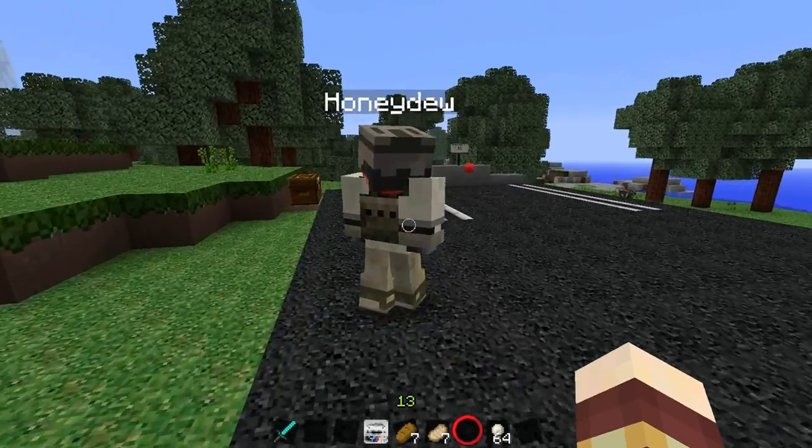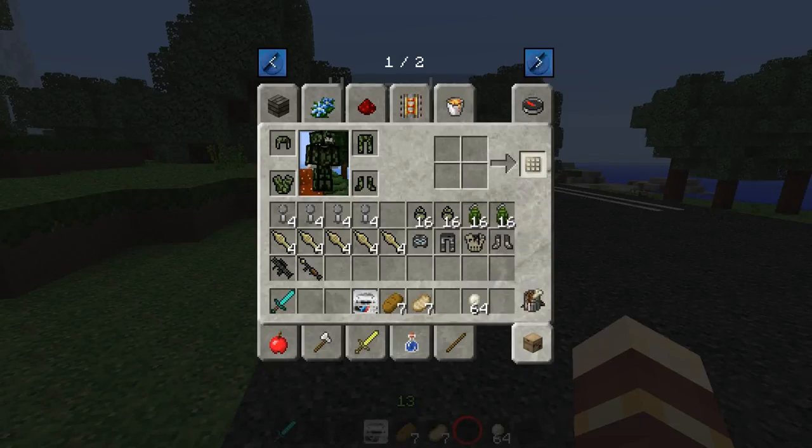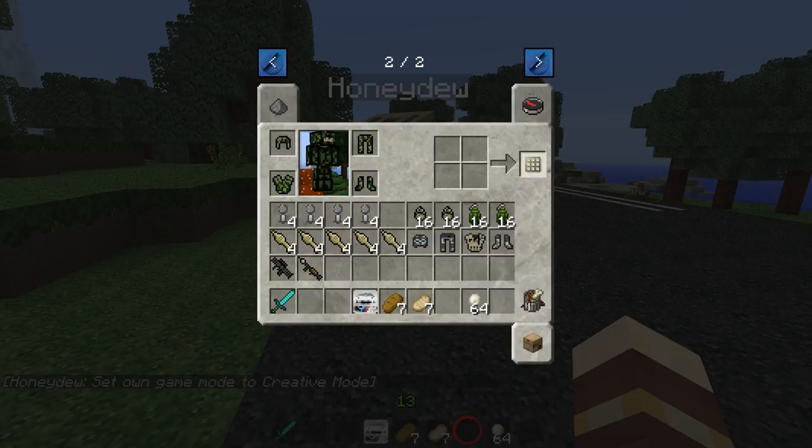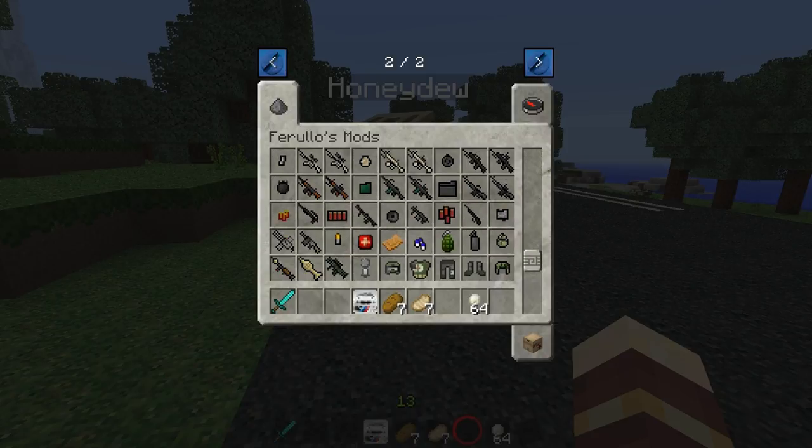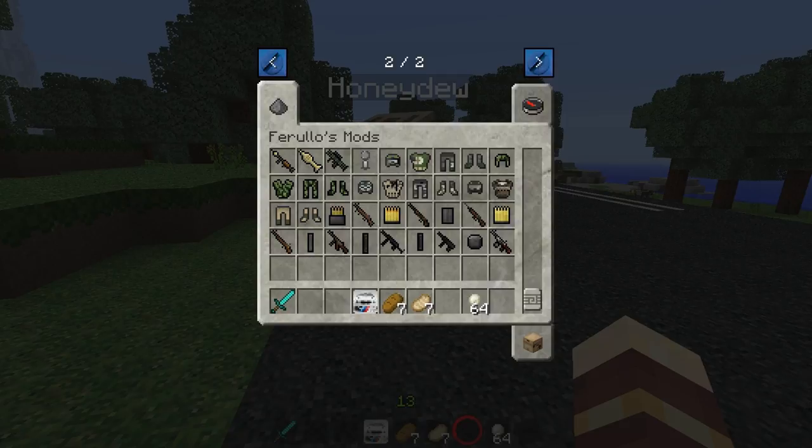Go into game mode C. It'll load your inventory up, and you see at the top there's two arrows — one and two. If you click the right arrow, it'll go to page two of two. Farooly's mods. Don't click on any of these because a lot of them don't work and they will crash your client. But this is the list of guns and weapons in this mod, which is just insane. There are so many different types of gun and ammo.